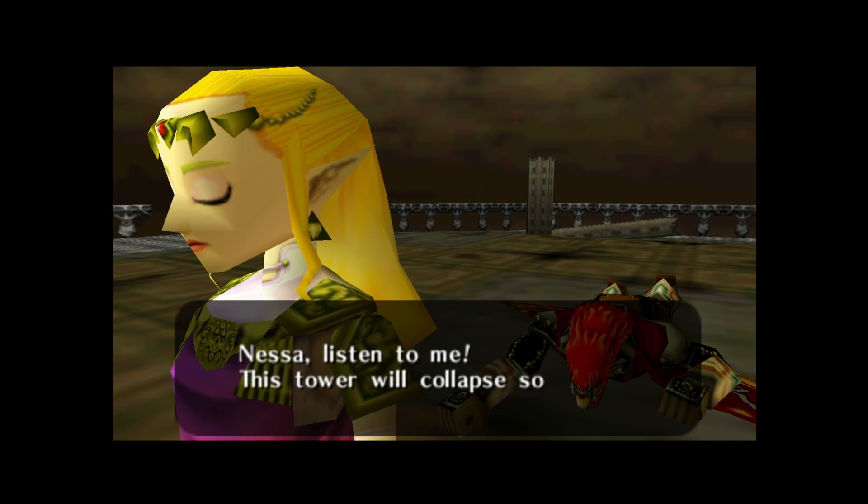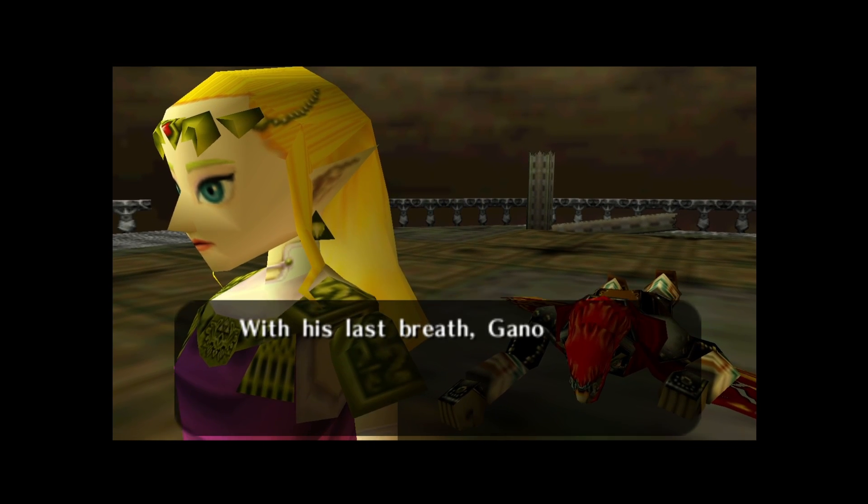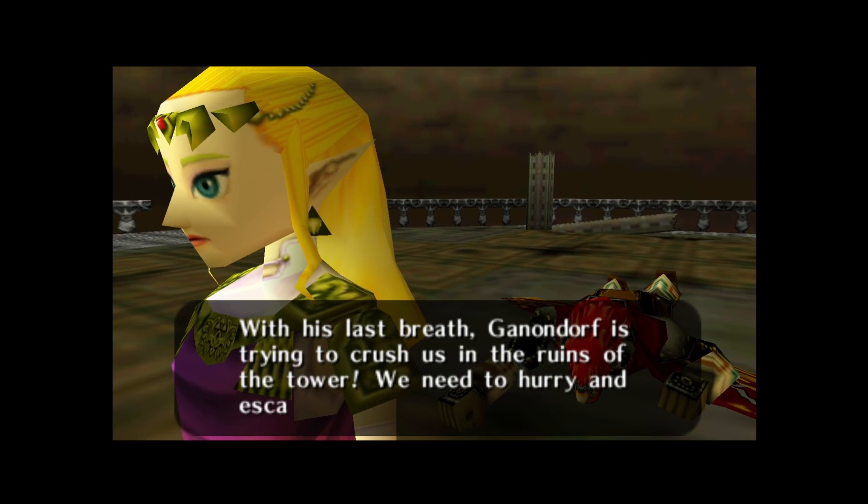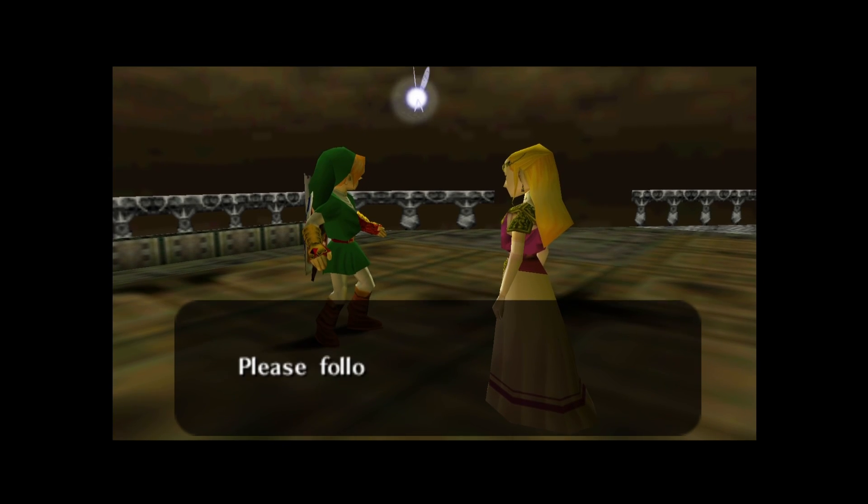Zelda says: 'Nessa, listen to me — this tower will collapse soon. With his last breath Ganondorf is trying to crush us in the ruins of the tower. We need to hurry and escape. Please follow me.'